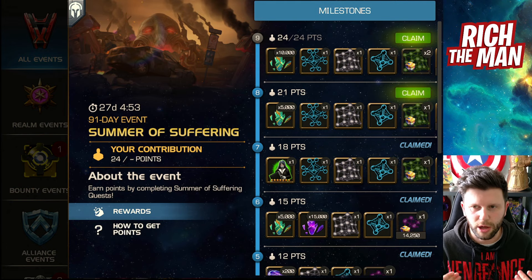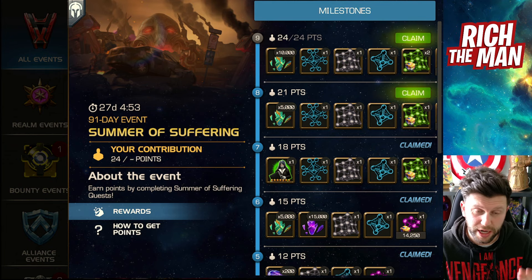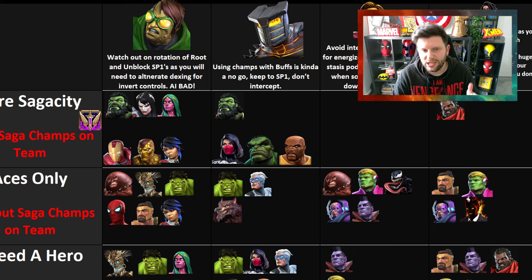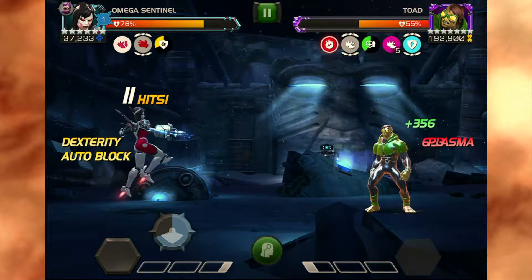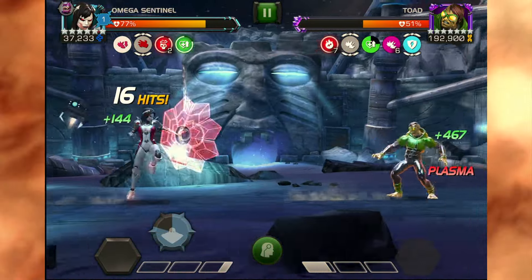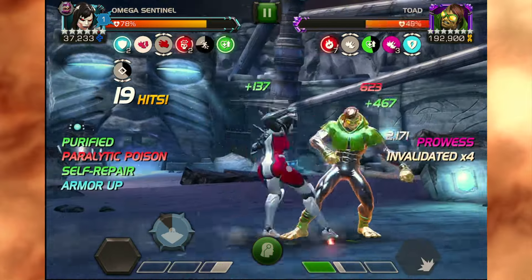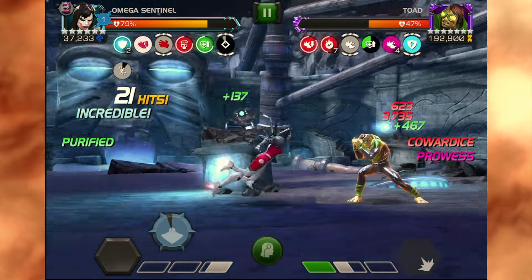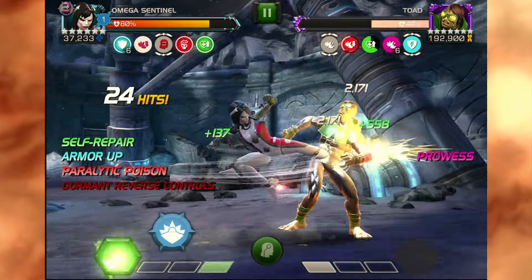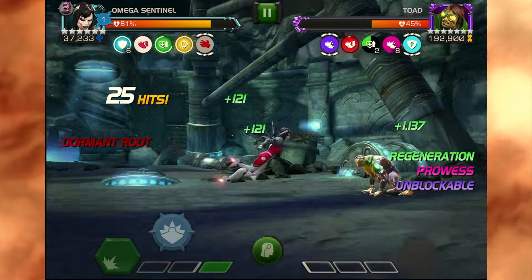If I'd spent a bit of time thinking about which champions do which objectives and which fights don't require objectives, it would have helped. The best team isn't an easy answer because lots of champions do things better than others. For example, Shocker and Infamous Iron Man — more so Infamous Iron Man — are able to fully solo the Toad fight.